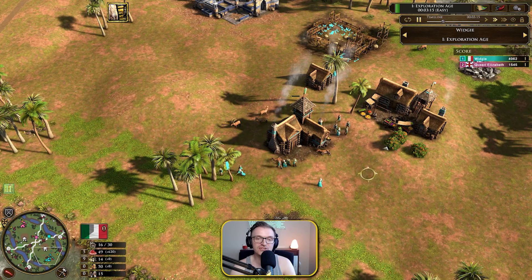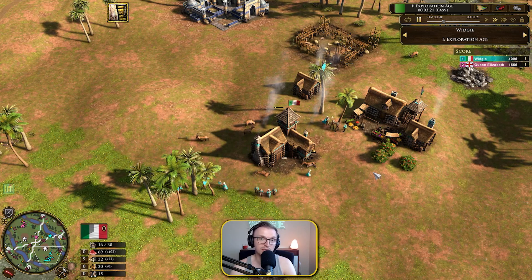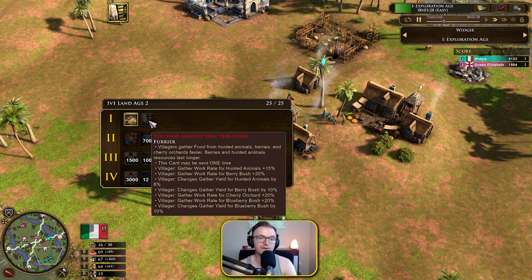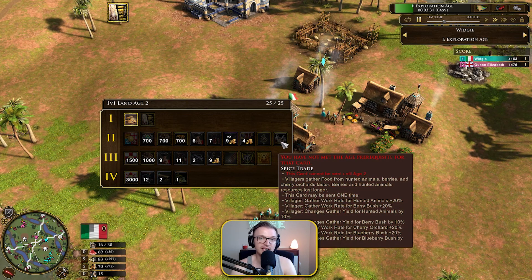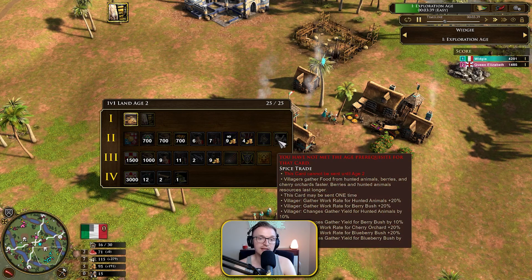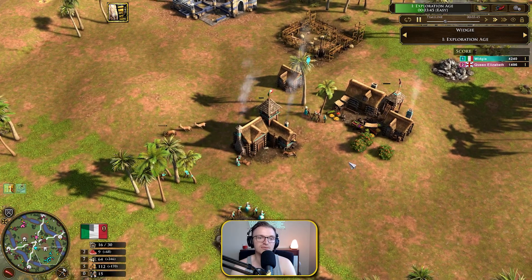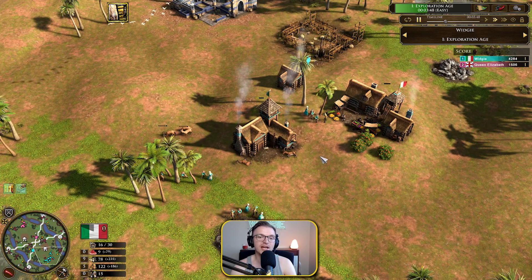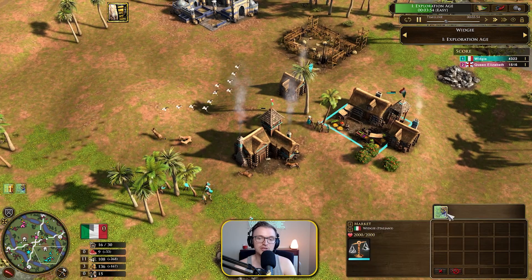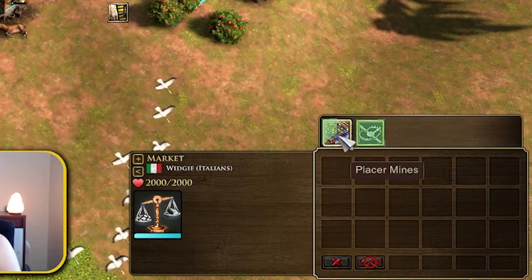We are going to be investing food pretty much nonstop into the Lombards, which is going to give us a nice trickle of wood and gold. The reason we're doing that is because we are playing a food eco opening. We've already gone for the Furrier card and we're going to be going for Spice Trade as the second card straight off the bat, which will give us a 35% increase in gathering hunted animals. This is what this build is centered around — using food to invest in the Lombards and having a great trickle of wood and gold.